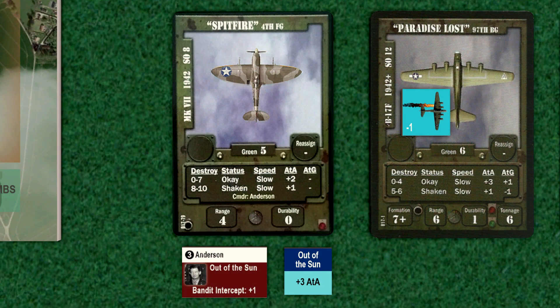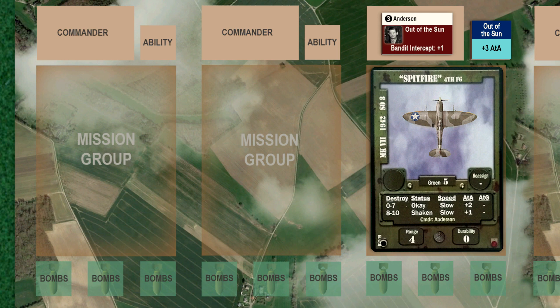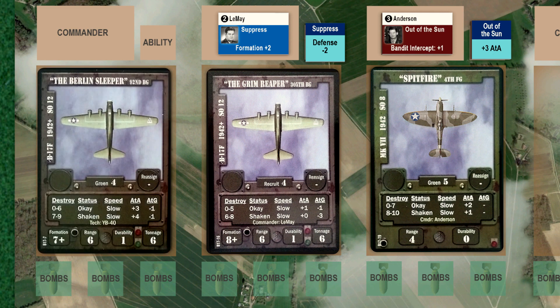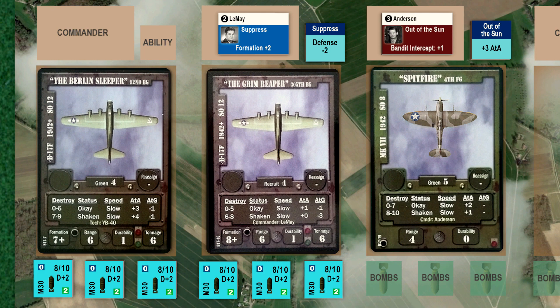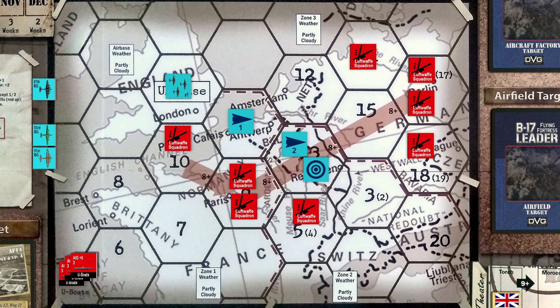HEX-13 is at the extreme range for our Spitfire escorts, as they have an indicated range of four hexes. When they reach the target area, they will be forced to turn back, and our two B-17 groups will be on their own. We'll assign our groups to the mission: the Spitfires of the 4th Fighter Group will fly escort. For our bombers, we'll add the recruits of LeMay's 305th Bomb Group and the 92nd Bomb Group. We'll arm all of our bombers with airfield-busting M-30s once again. We'll place our counters on the tactical board, and once again have our Spitfires fly high escort to counter the German commander's out-of-the-sun tactic. Now we'll place our mission markers and waypoints on the strategic map, with our path straight to the target and back. We'll flip over waypoint marker 2 to remind us when our Spitfires will have to turn back.